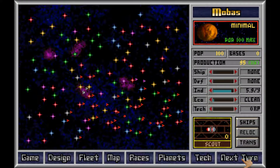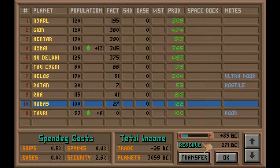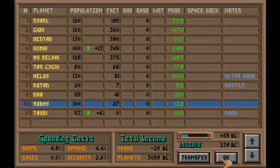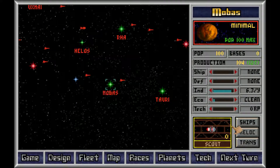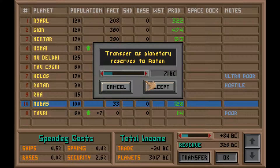What we're trying to do is allow the weaker colonies to produce more factories. That should bring them faster to their maximum. We really need them to be at the top very soon.